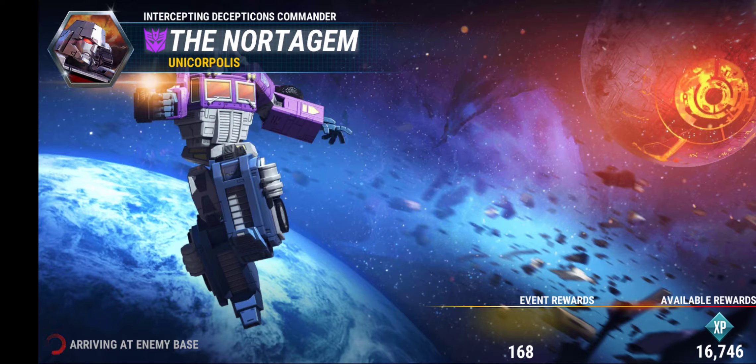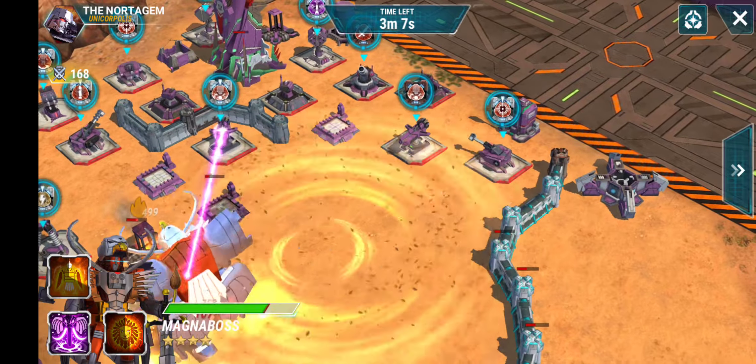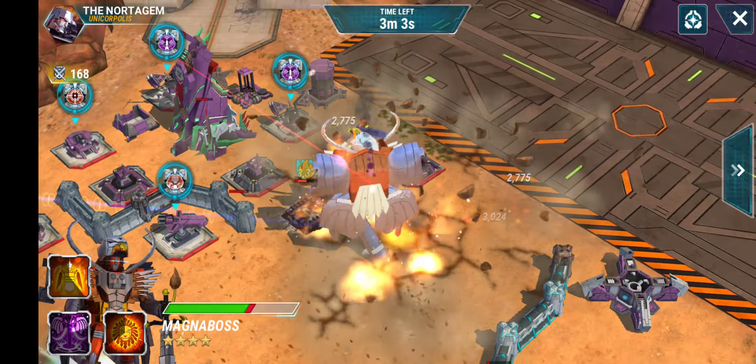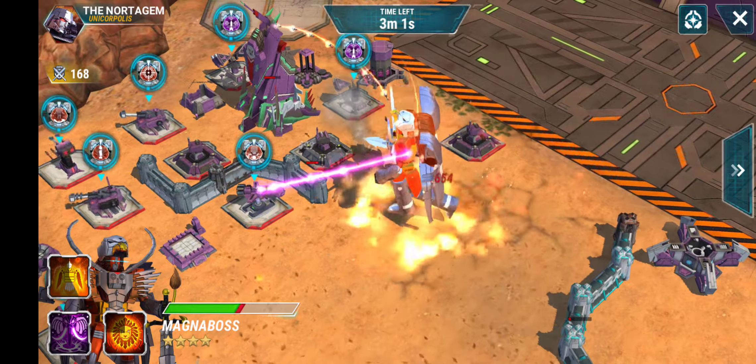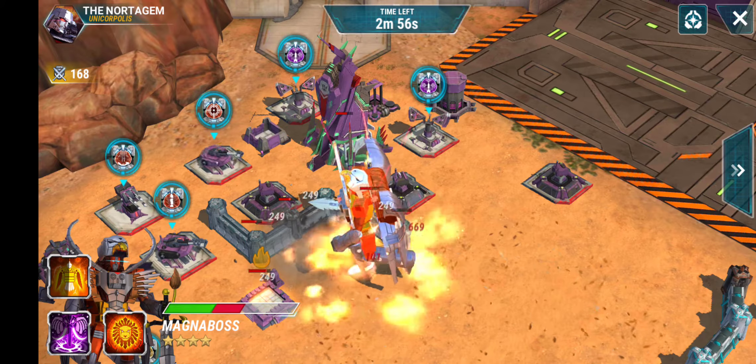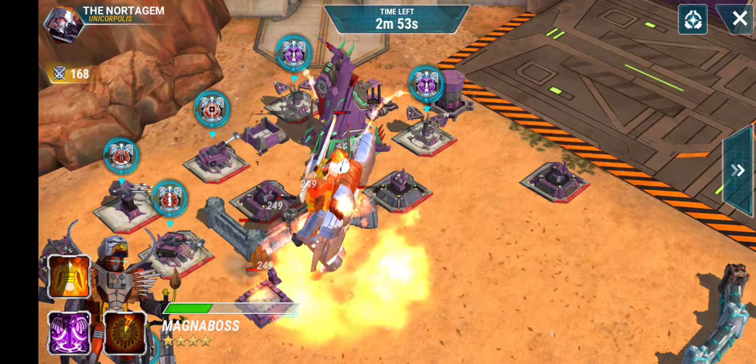I think Magna Boss can solo this. He can solo zone 12 but zone 13 is a little out of his reach. What you want to do with Magna Boss — the first thing is the feather tornado, and you want to do it as far out as you can. Launch him in with his ability so he's healing from the feather tornado. Then you want to launch the fire ability — that's going to keep him from taking damage for a few seconds while the feathers heal him to get his health back up.